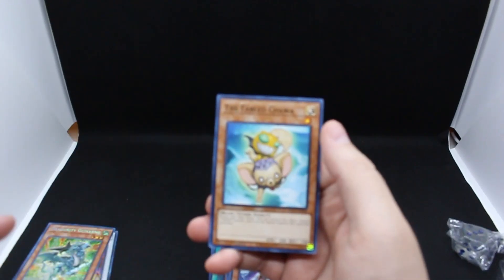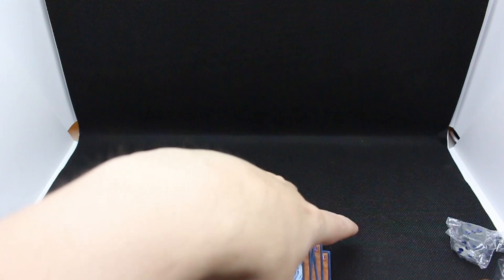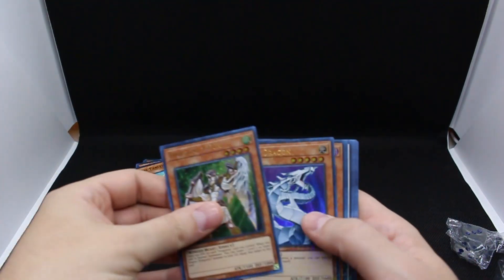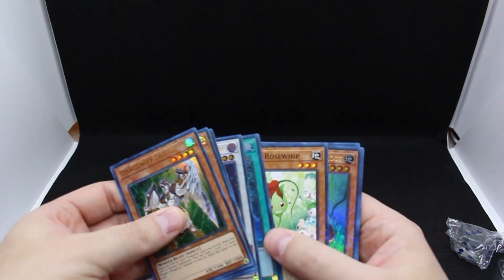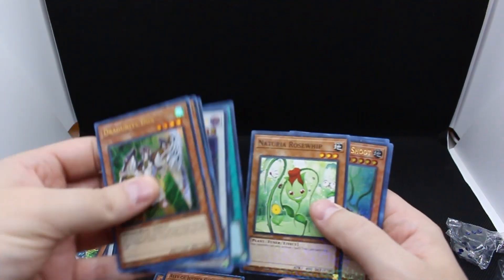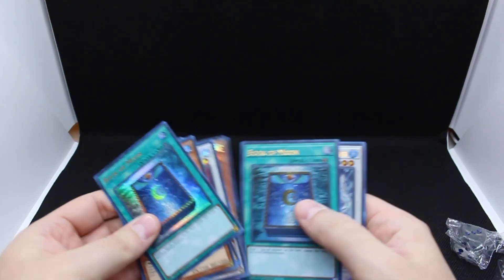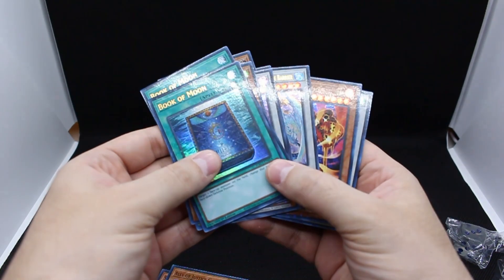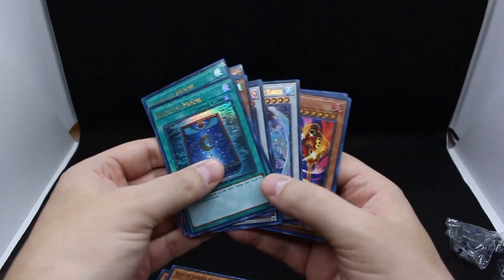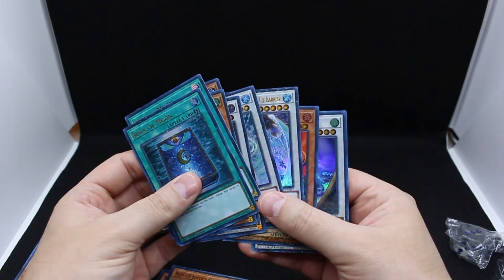I know it says 'Ducks' but apparently it's pronounced 'Dukes.' There's the dual terminal common — nothing great there. Brandestoric Executor — look at that, got a reprint. Buster Blader and Chawa. So just the commons. I've got two Book of Moon and they do have a weird kind of gleam to them — you can see the reflection of the light very easily. I guess the best thing we got here was maybe the Lava Golem.